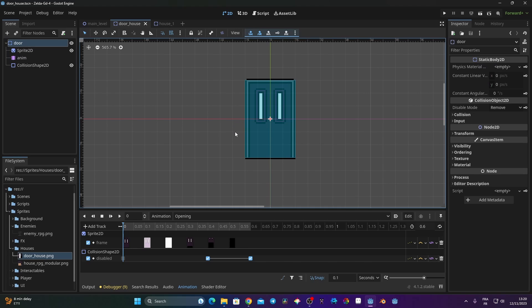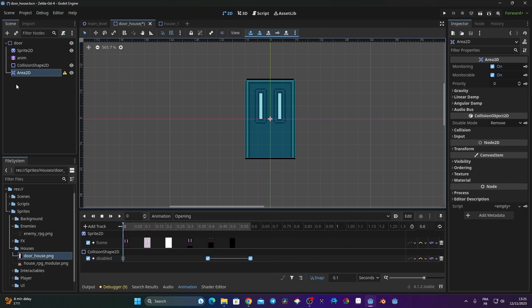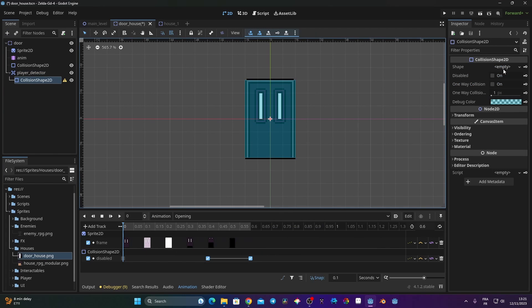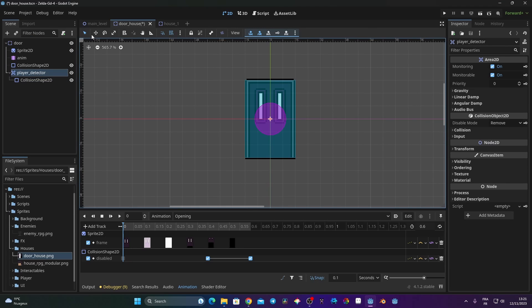Now we need a way to detect our player. We've done this before — we go to our door, click the plus, and add an Area2D. I'm going to call it 'player_detector'. The player detector needs a collision shape, and this time it's going to be a circle. I'll change the color to purple so it's easily visible, then use move mode to drag it down into position around the door.